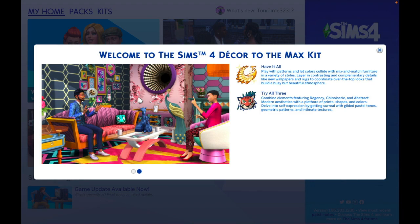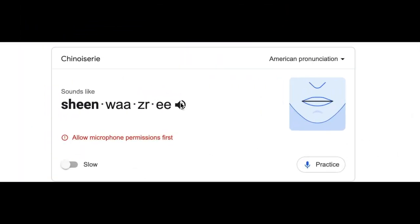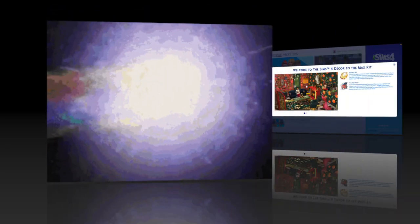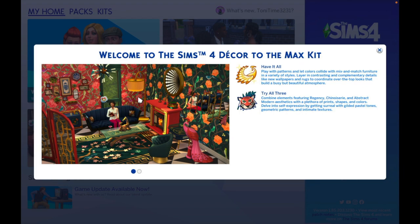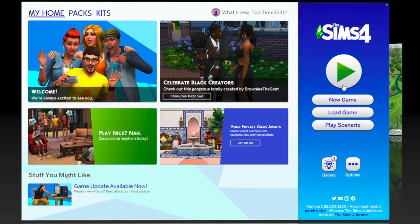The kit description says: 'try all three combined elements featuring chinoiserie' — I'm gonna Google that word later — 'and abstract modern aesthetics with a plethora of prints, shapes, and colors.' Somebody pulled out a thesaurus! And then: 'delve into self-expression by getting surreal with gilded pastel tones, geometric patterns, and intimate textures.' Okay, let's go.